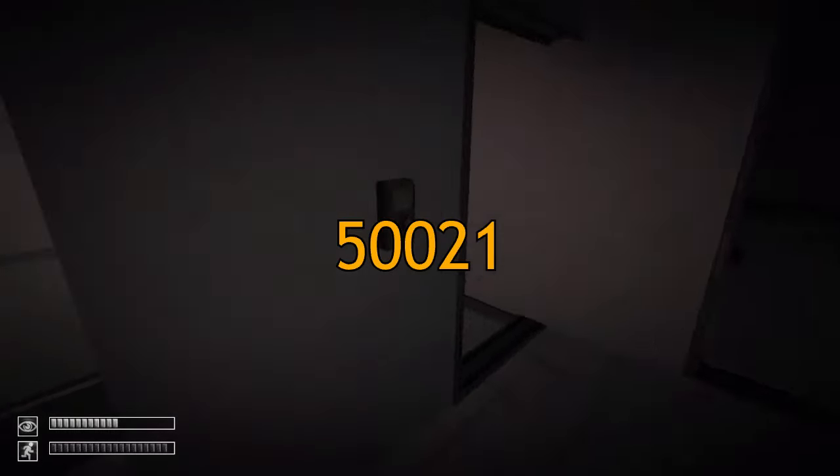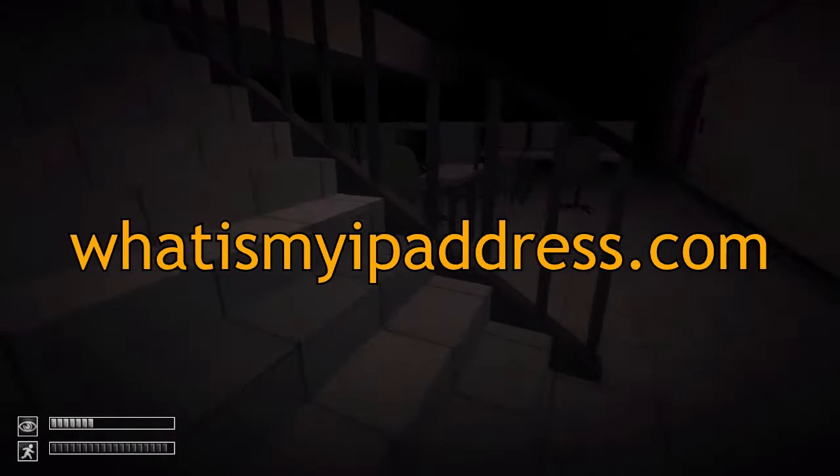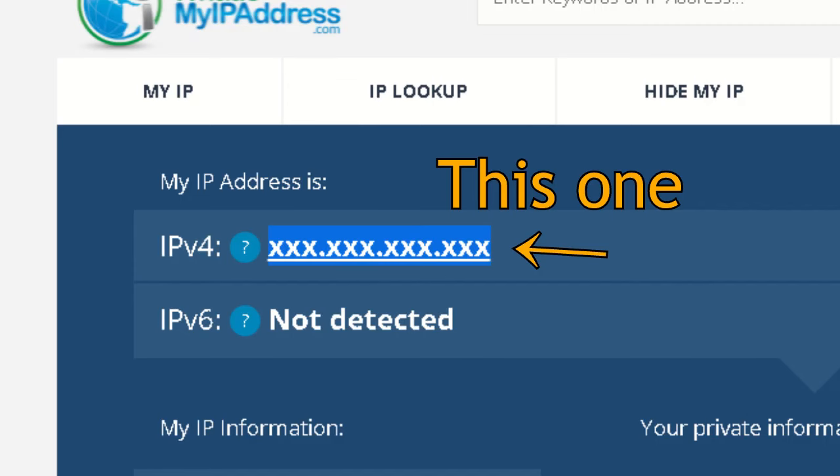Now that that's done, log into your router and open port 50,021. Go to the website whatsmyipaddress.com — link in the description — and this is the IP that you and your friends, or whoever, will use to connect to your server.